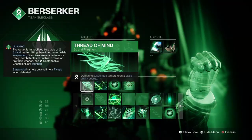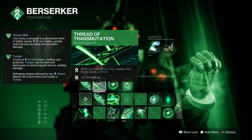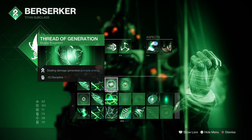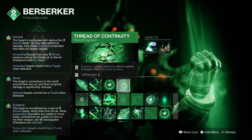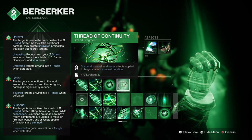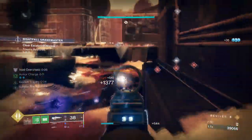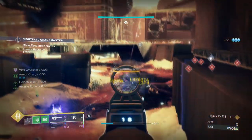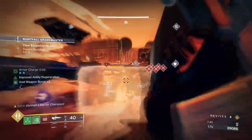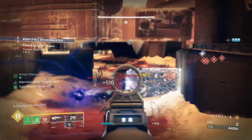Looking into the fragments: Thread of Might — upon suspending and defeating a target, grants class ability energy. Thread of Transmutation — while you have Woven Mail, weapon final blows will create a Tangle. Thread of Generation — dealing damage generates grenade energy. Thread of Continuity — increases the duration of Suspend, Unravel, and Sever. Thread of Mind, Generation, and Continuity are the main fragments that will play a big part in supporting the build. Maximizing your suspending capabilities to use all your abilities as much as you like will allow your weapons of choice to inflict the needed damage in GM environments, while generating enough energy to restore your class ability and repeat.